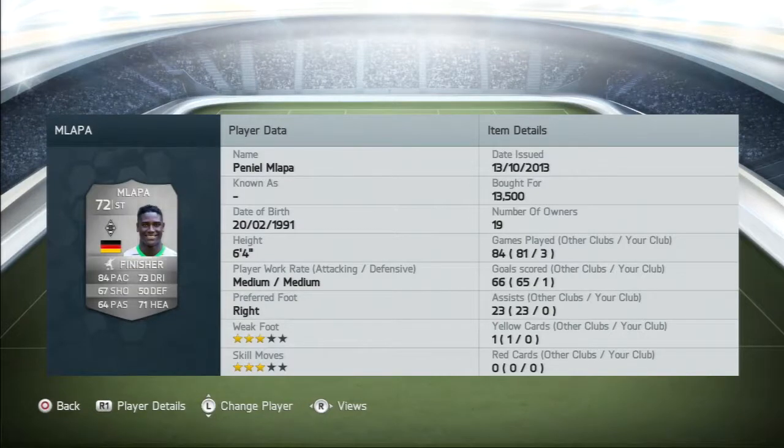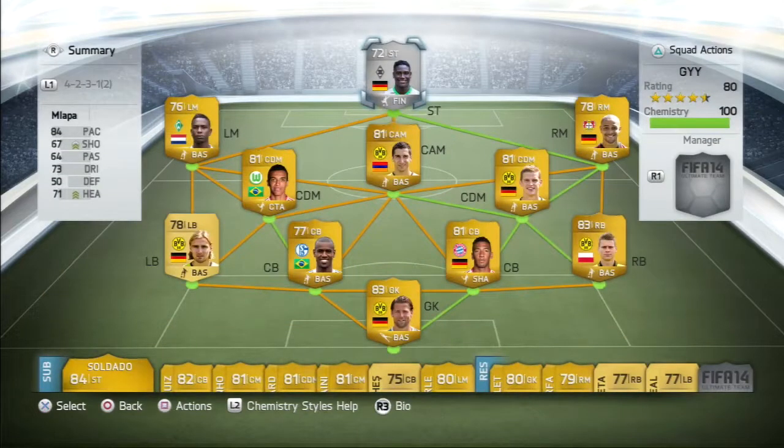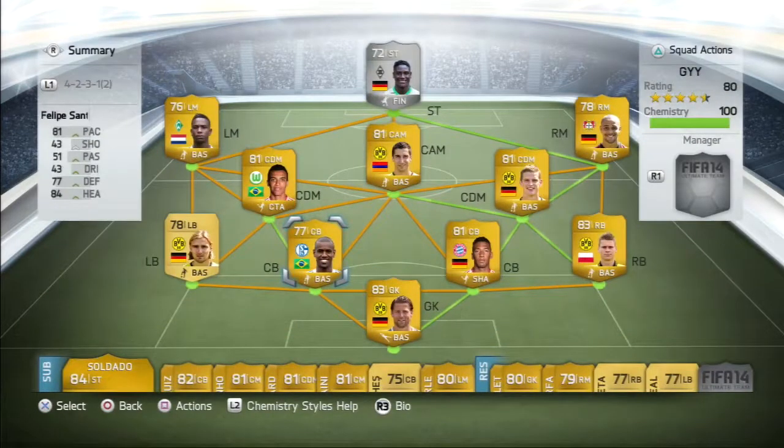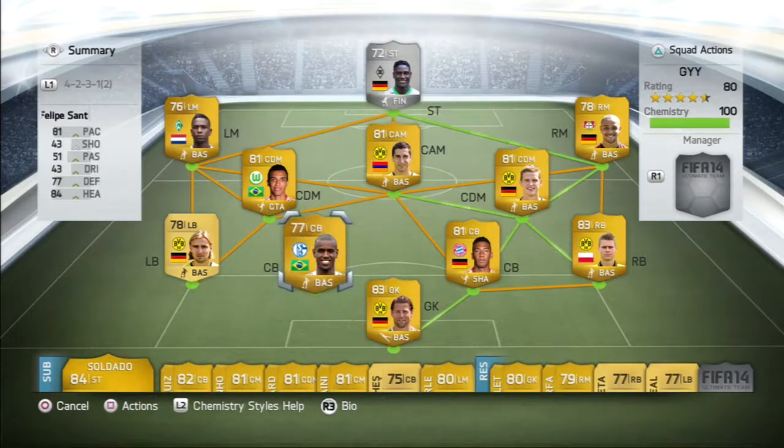I tried out Malapa and he has not changed one bit since FIFA 13 — not one bit. He is still the powerful striking force that you need. You're probably wondering why he's only got one goal in three games — it's because Felipe Santana scored all the goals. In the three games I played with this squad, Santana was scoring everything: headers, corners, free kicks — somehow getting the ball and scoring. He's been the top scorer for the team.